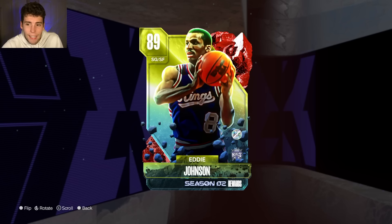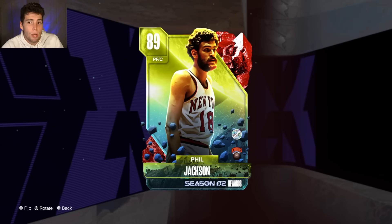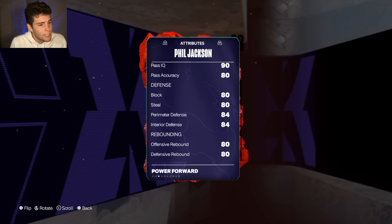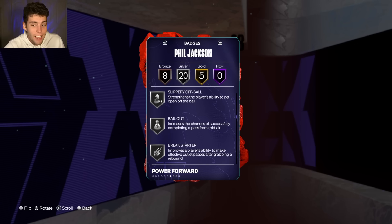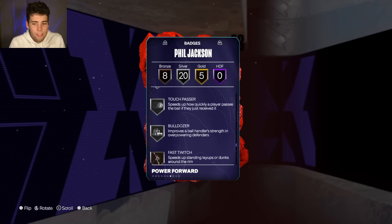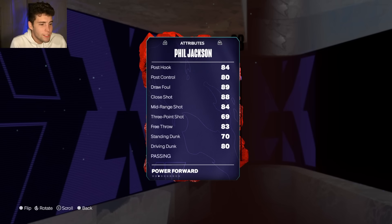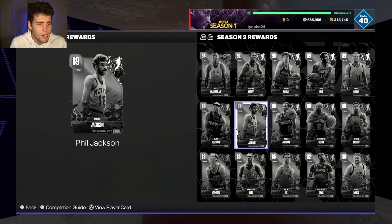Phil Jackson is the 20-token reward in the token market this season — a power forward/center at 6'8" with a 69 three-ball, 80 driving dunk, decent ball handle, really solid defense, and decent speed and lateral quickness. I have no issues with Phil Jackson; I think he's absolutely elite for a 20-token reward. He does have the Al Horford base, and badge-wise he's pretty solid — kind of like a better Lamar Odom.